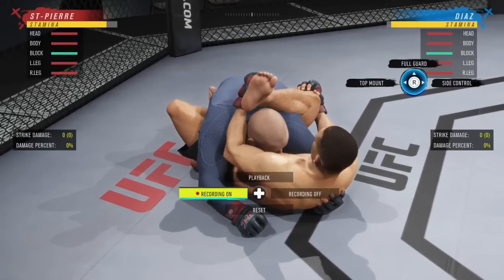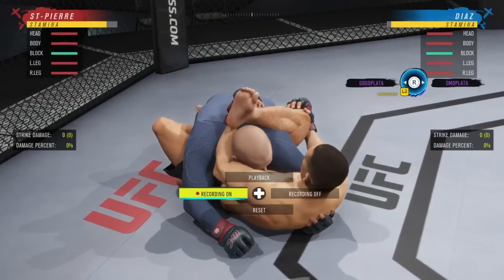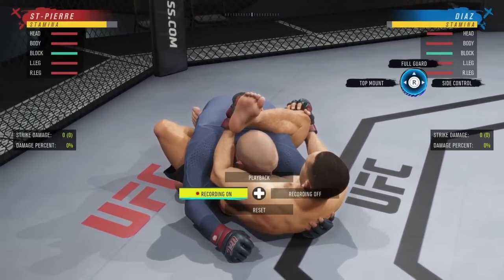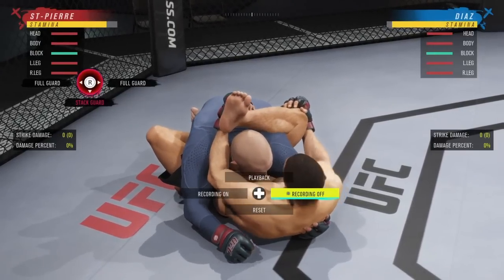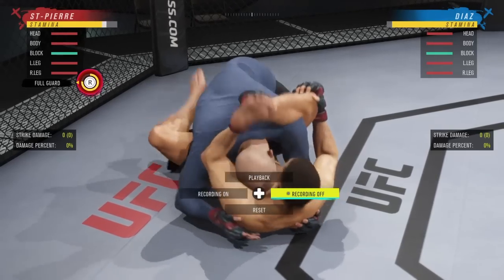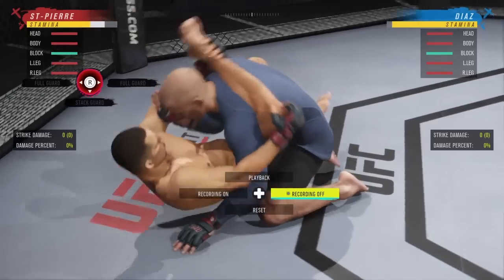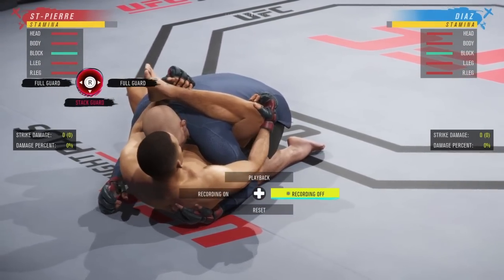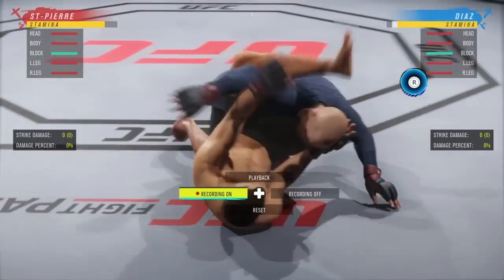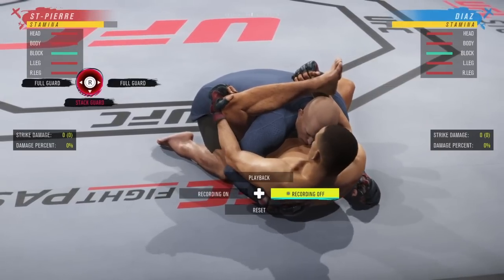As Nate from rubber guard, we can roll to top mount or side control. There's also the gogoplata or omaplata submissions. To fake those, flick it and hit R2 to cancel the transition. As GSP in this position, we can go full guard left, full guard right, or stat guard — stat guard is always down. Watch the arms: if the left arm moves, R2 and left; if the right arm moves, R2 and right.